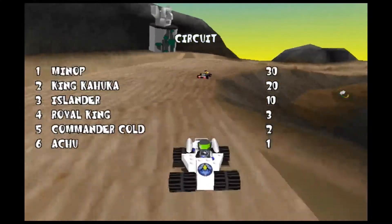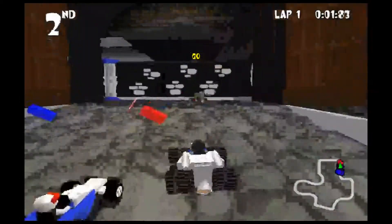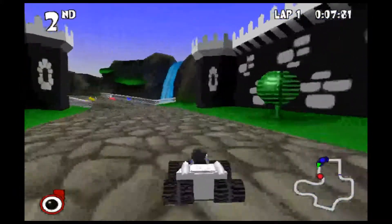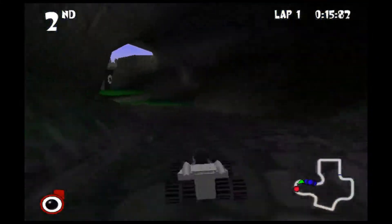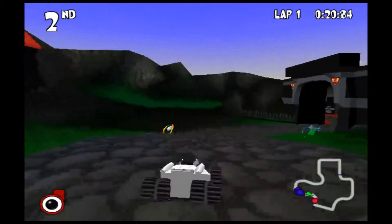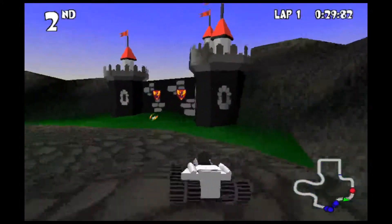King Kahuka! The third guy is still an Islander, I think — hopefully if I noticed the name correctly. So if you press the forward key just as the GO text appears, you get a speed boost at the beginning. It's good to know, because some of them got it from time to time, and I wasn't sure why — it felt like they were cheating.